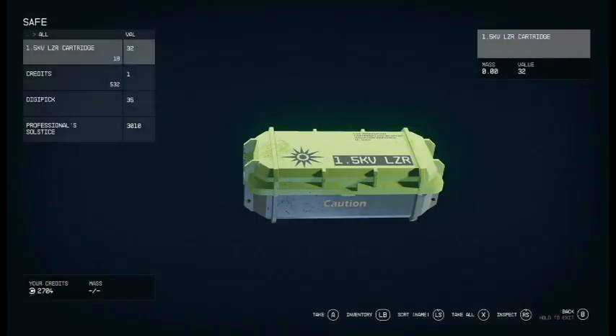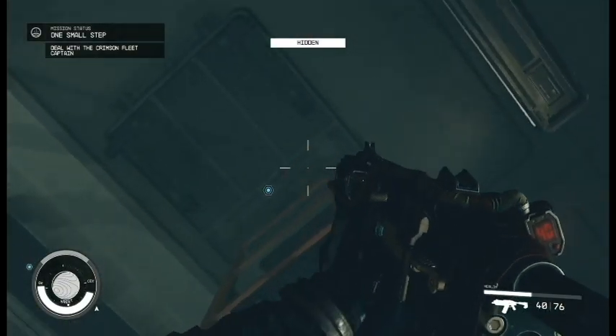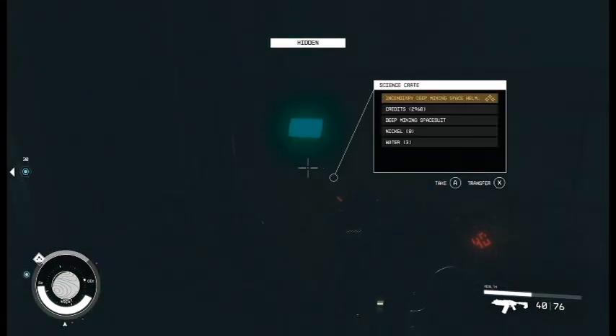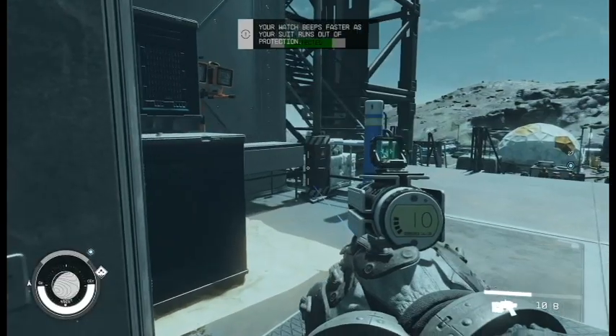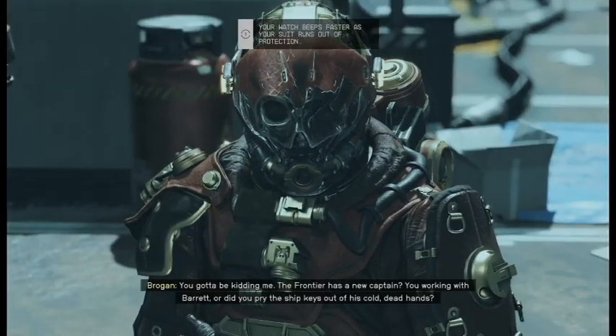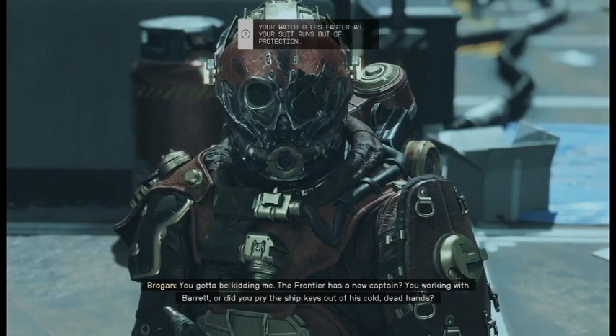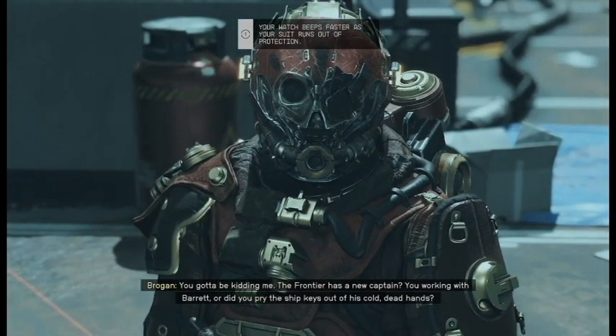In the safe, once I actually picked it, I got a few goodies including a brand new laser pistol. I then snuck up the ladder and found a legendary helmet at level 2. Leaving the room, I came face to face with a pirate leader named Brogan, who demanded I hand over the Frontier — the ship I inherited from Barret — for the treasure on board.